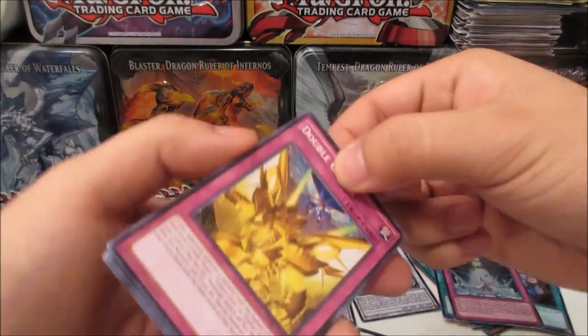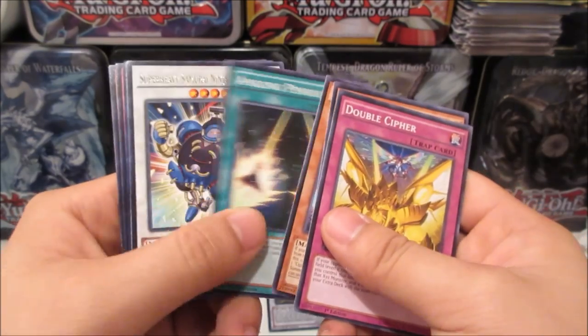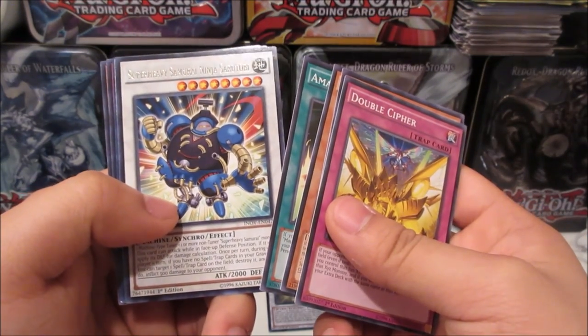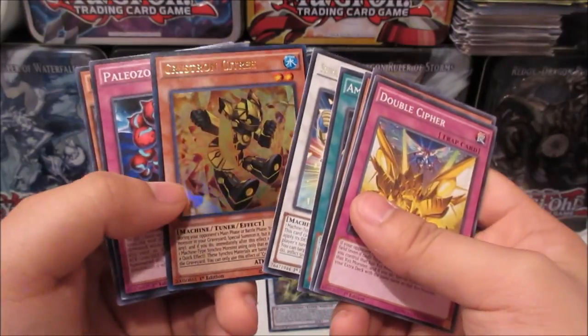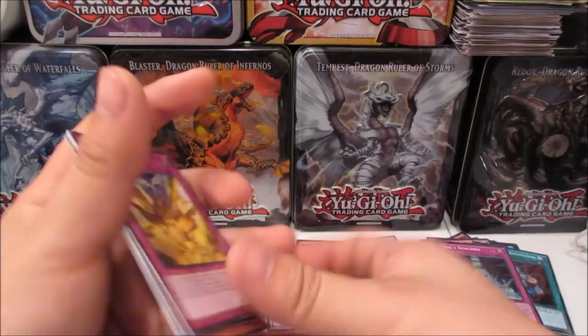Let's see if we can change our luck — maybe Totally Awesome or something. We got Super Heavy Samurai Ninja Sarutobi, and an ultra rare — Crystron Citree! Three ultras now — not bad.